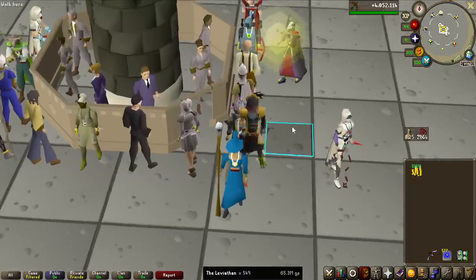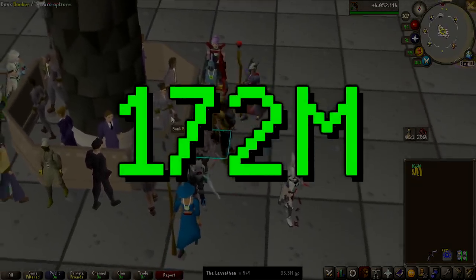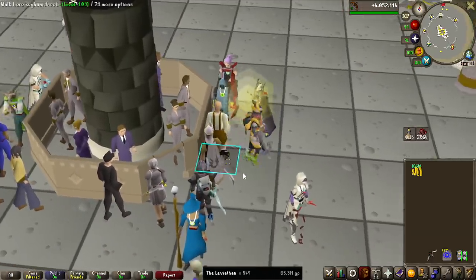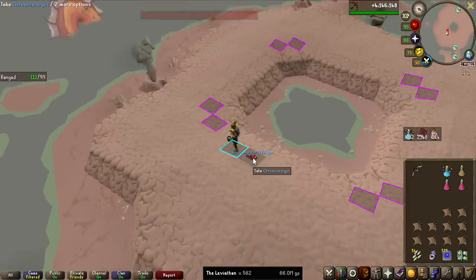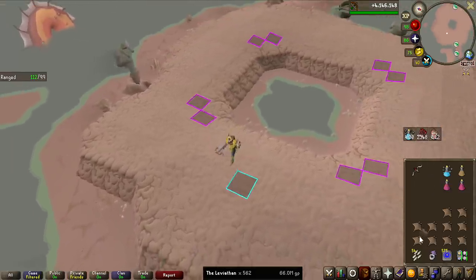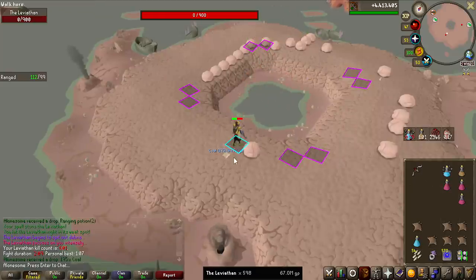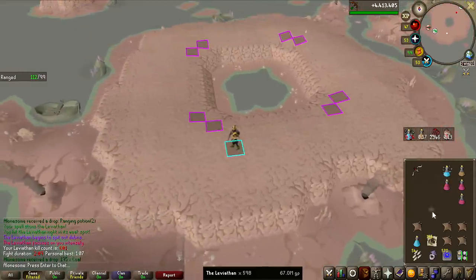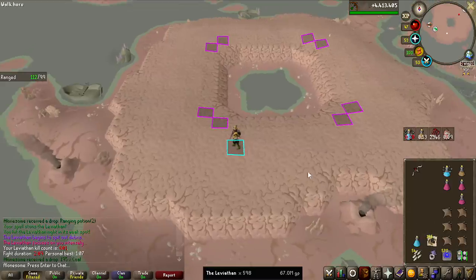That means so far on this grind we have earned 172 million GP and we have not seen the lure yet, so we are risking another massive giveaway. Another ingot — fourth one of the grind, nice to restock after making the ring. As my kill tracker is two kills off, this is now kill number 600, and we started on one KC, so we only have 168 tries left to get the lure.